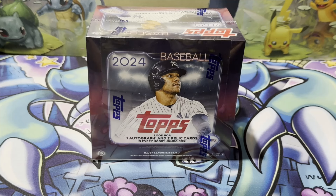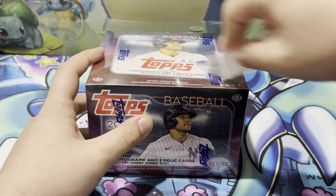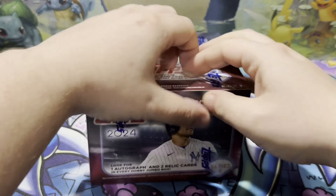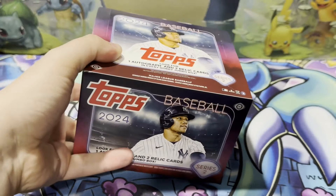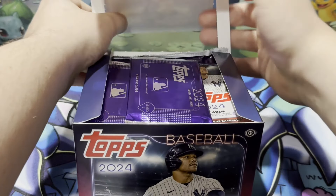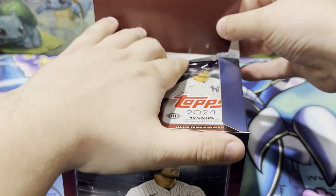What's up YouTube? My name's Chance, the channel is Chance Bishops Breaks, and today we have ourselves another jumbo box featuring Juan Soto on the cover. We get one autograph and two relic cards per box. The relics could be a manufactured relic as per our last opening. We're looking for the Three Jacksons and Wyatt Langford SSP Rookie Cards.